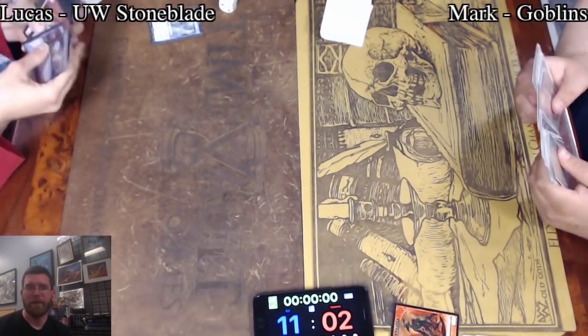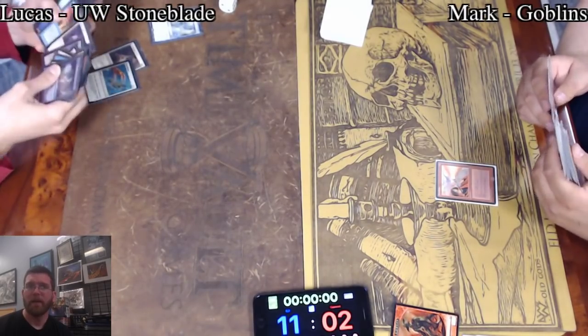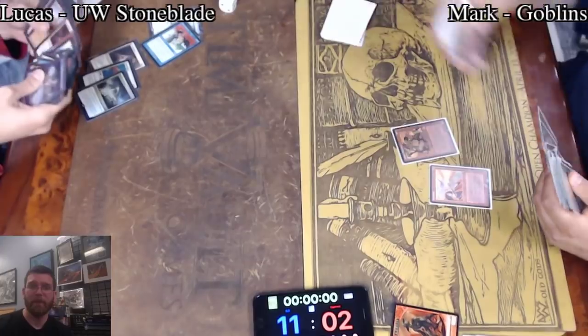It would be very difficult to imagine him getting out of this. There he goes swinging into True Name, allowing him to kill one more Goblin — and that is what True Name does when he's holding equipment: he dominates boards. Lucas takes it down in three.